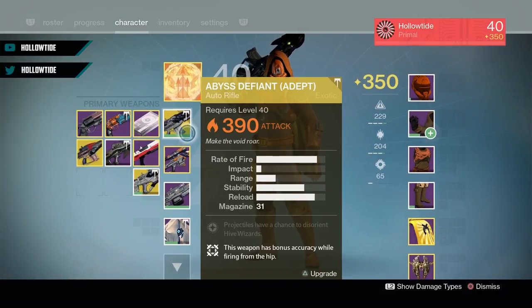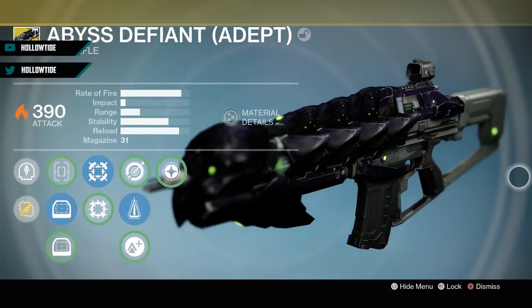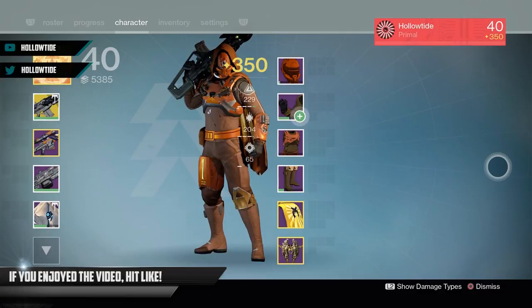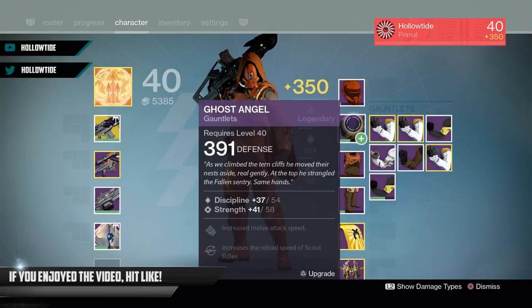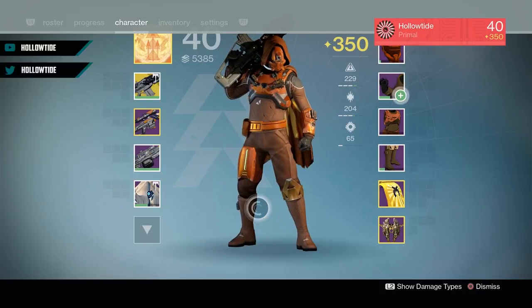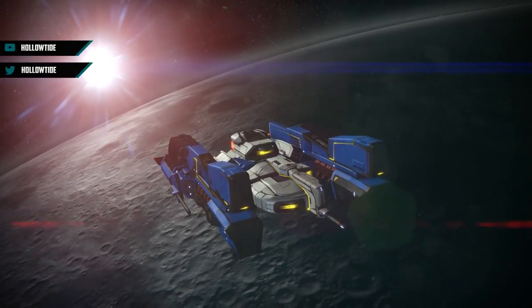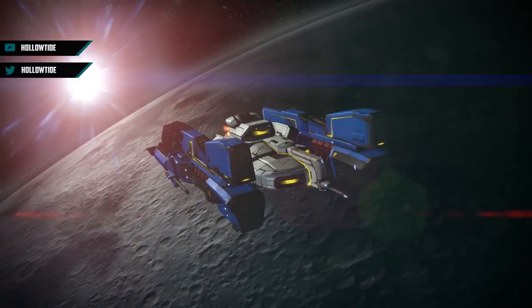Today we're gonna be using this gun called the Abyss Defiant — it's the Crota's End exotic adept version that you can get for doing the raid. Cool looking, I guess. I hear this thing absolutely melts, and if you watch other people's videos you'd probably realize that as well. I look phenomenal — I look like a gosh darn tangerine. We're gonna take it into the Crucible and see how good it actually is, because if I can do decent with it, then you can absolutely stomp people's foreheads.